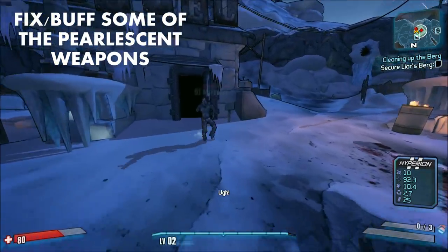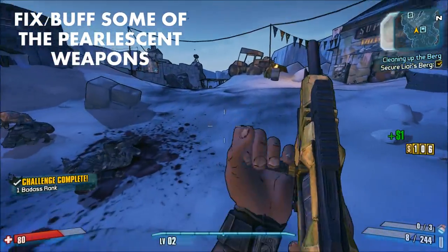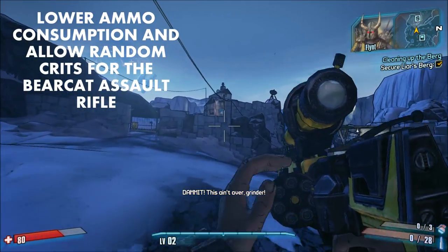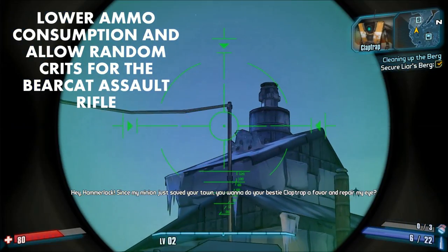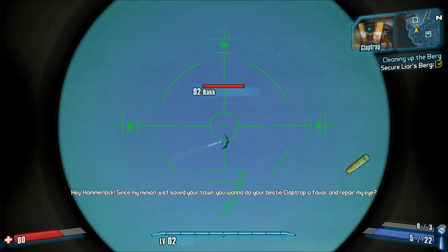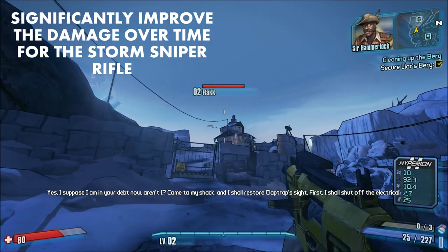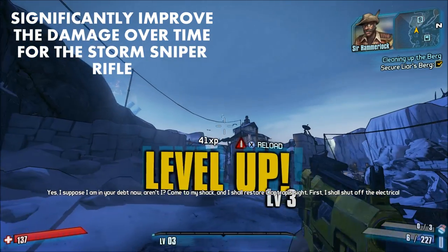Number six: fix the pearlescent weapons that need to be fixed. In no particular order — reduce the Bearcat's ammo consumption and give it a 5-10% chance to randomly perform a critical hit dealing double the normal damage. Significantly increase the Storm's damage over time to put it somewhat on par with or make it completely superior to the Infection pistol.